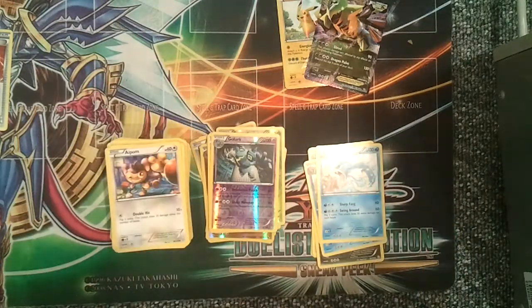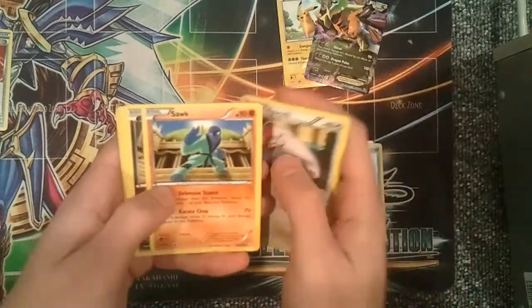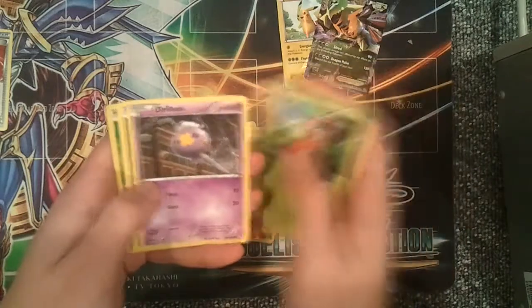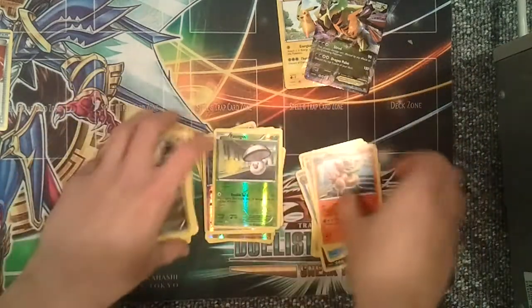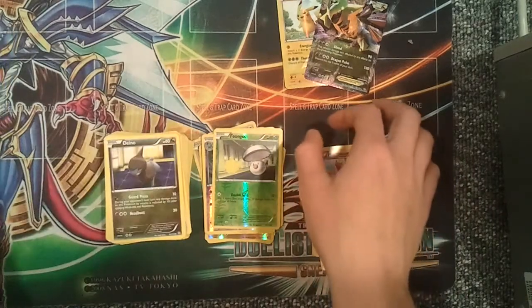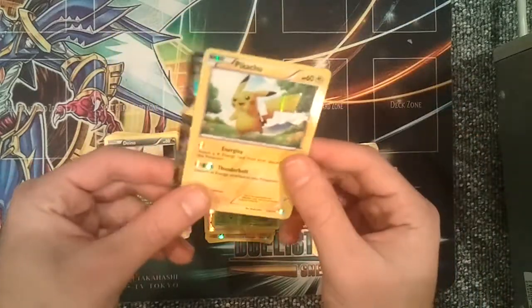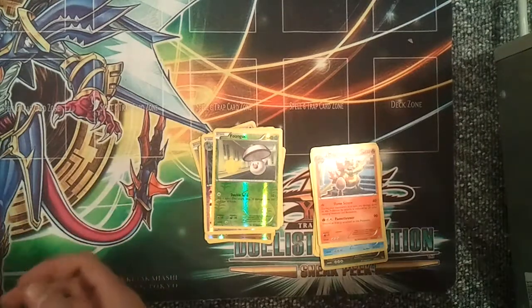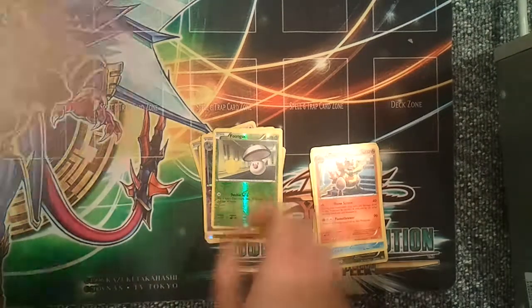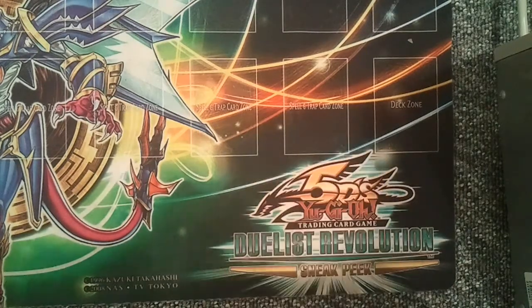Pack six: Durant, Vigoroth, Sock, Gible, Rufflet, Wurmple, Drifloon, Dino, a reverse holo Foongus, and a Magmortar. So they lied to us. But yeah guys, thanks for watching. We only got two holos but they're amazing — a Giratina EX Ultra Rare and a Pikachu Secret Rare. Hopefully you enjoyed the video; don't forget to like, comment, subscribe, all that good stuff. Stay tuned for the next part where I'll be opening the last three tins from the case, which would be the Rayquaza tins. Peace.